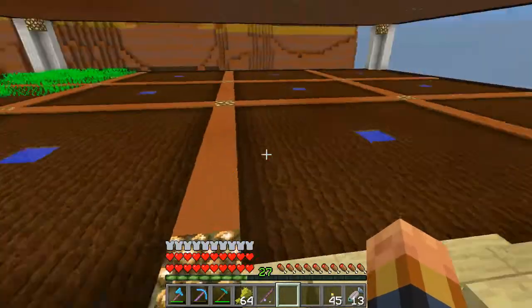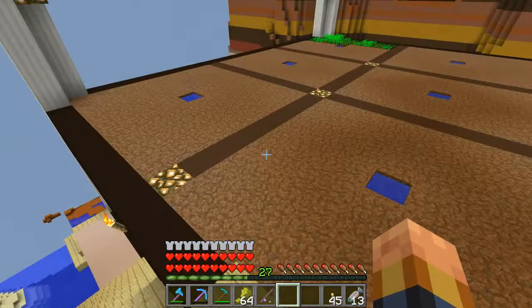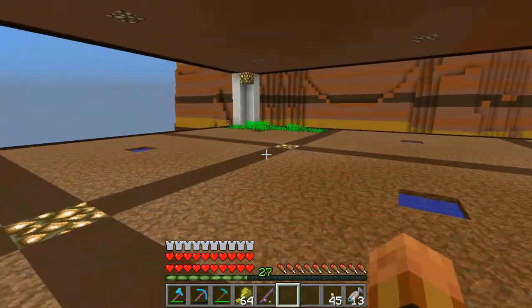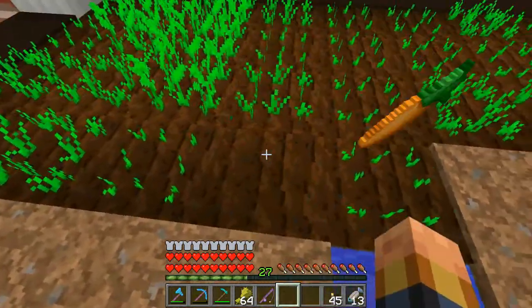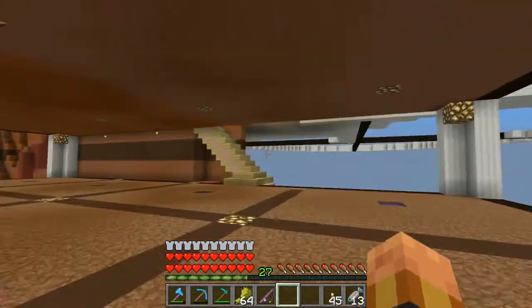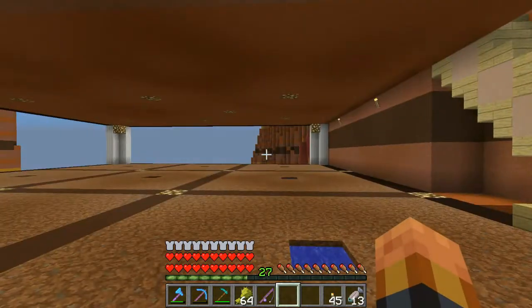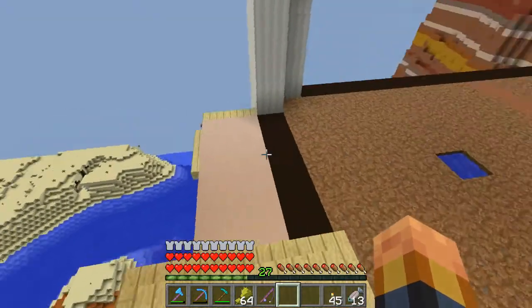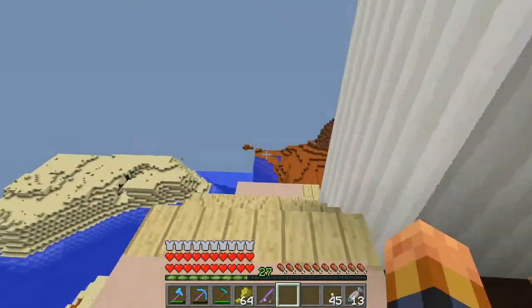Let me show you what these lower levels are going to look like. These are all going to wrap around, and this is — I think — carrots I've started growing. I've started with putting the carrots in, and I've got wheat, potatoes, and carrots so far. This level will probably be beets, and then we'll go on down and do other stuff.